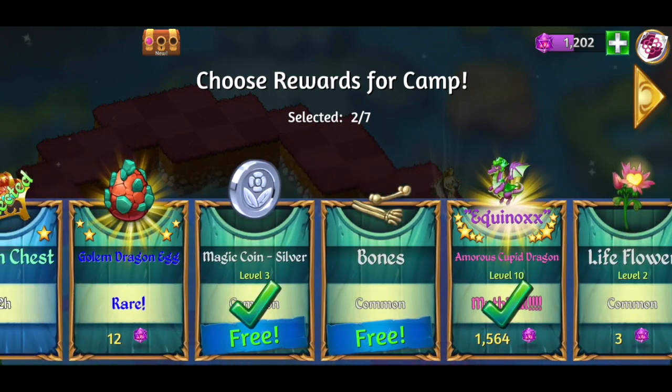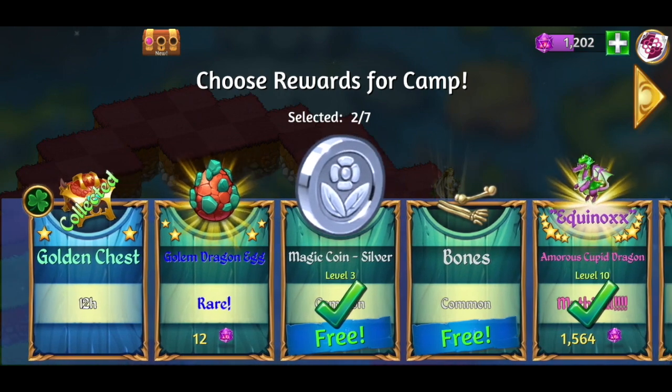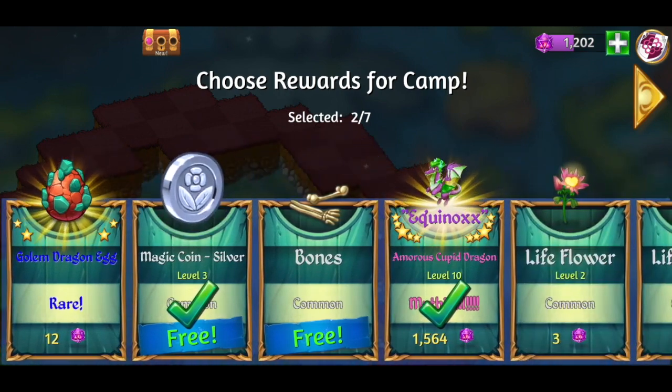Free — we like that, we're gonna get this one. One thousand five hundred and sixty-four — that is what they cost, so that was expected. We got a golden chest, so that's good. And Equinox — that's the dragon we're getting.